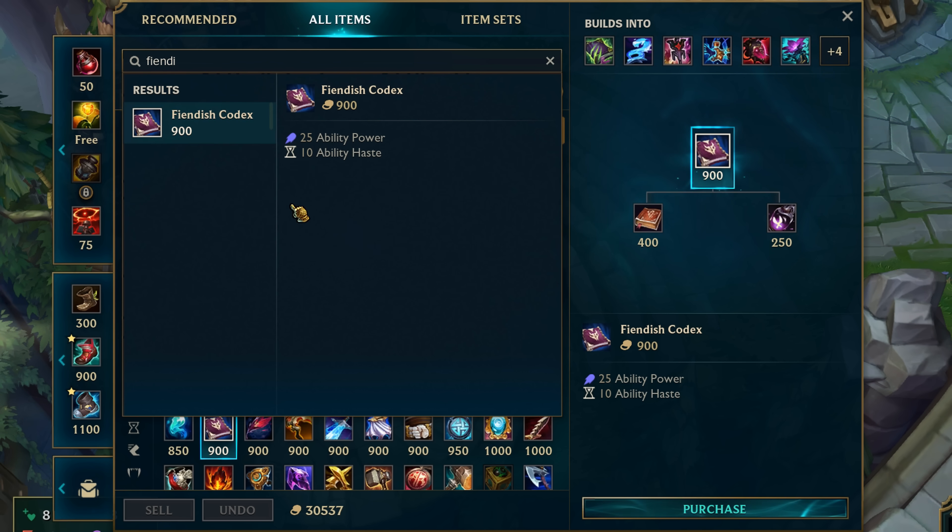Fiendish Codex went from 35 AP to 25, so you lose 200 gold in value.